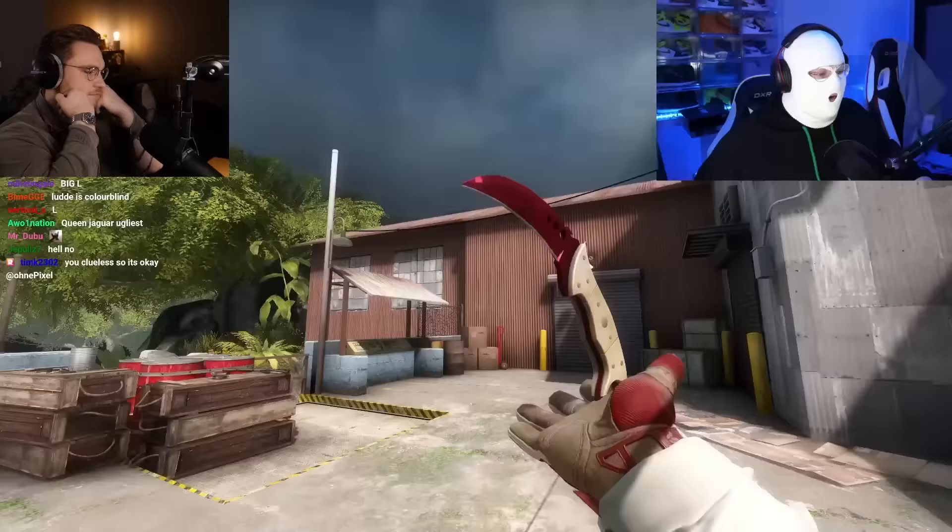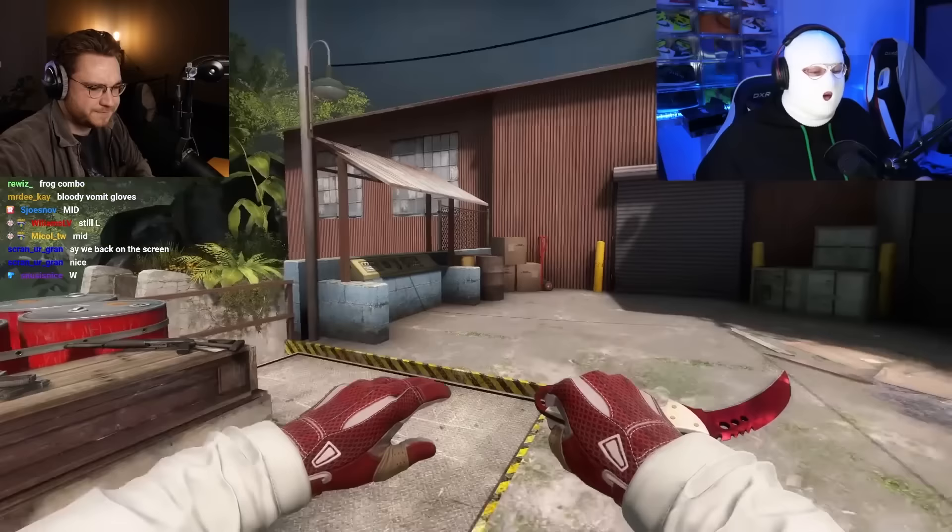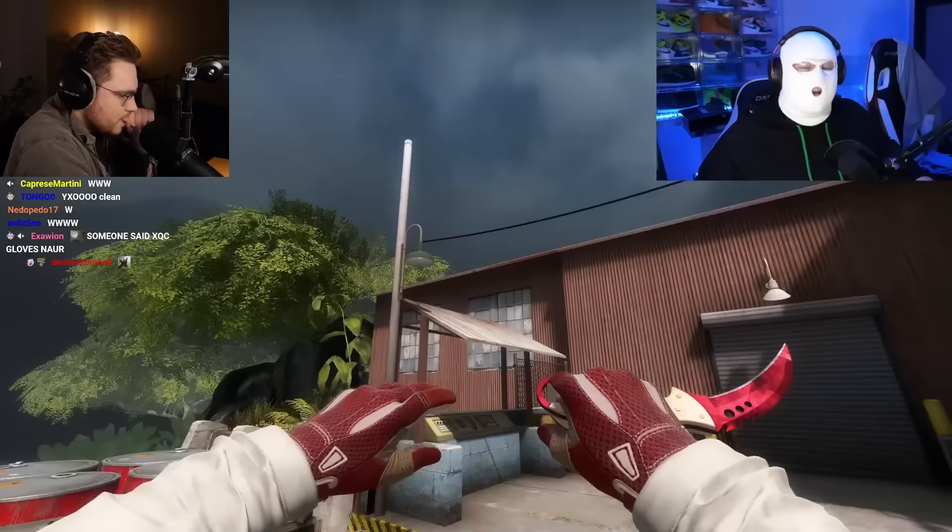This is a combo you've definitely seen before — white sleeves from either the Number K or the Getaway Sally agent with Slingshot gloves and something like a Talon Ruby. The handle of the Talon fits very well with both the gloves and the sleeves, and of course red on red is a very clean combo.